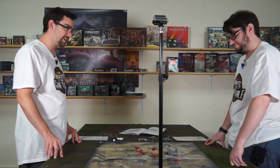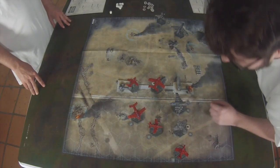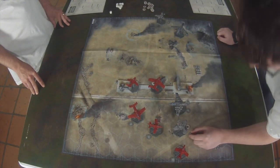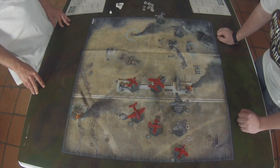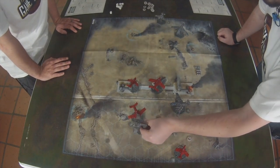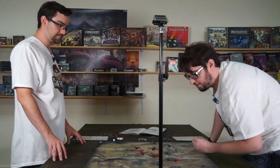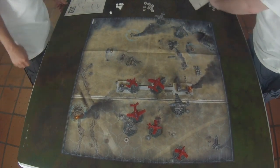I think I'm going to keep with the theme and try to take the maneuver advantage and have you go first. I'm going to do this bad boy. He's going to pull a three - one, two, three, four, and then turn. Hard turn. Do I want to change my altitude? No, I'm not going to change my altitude - staying at three, keeping things level.